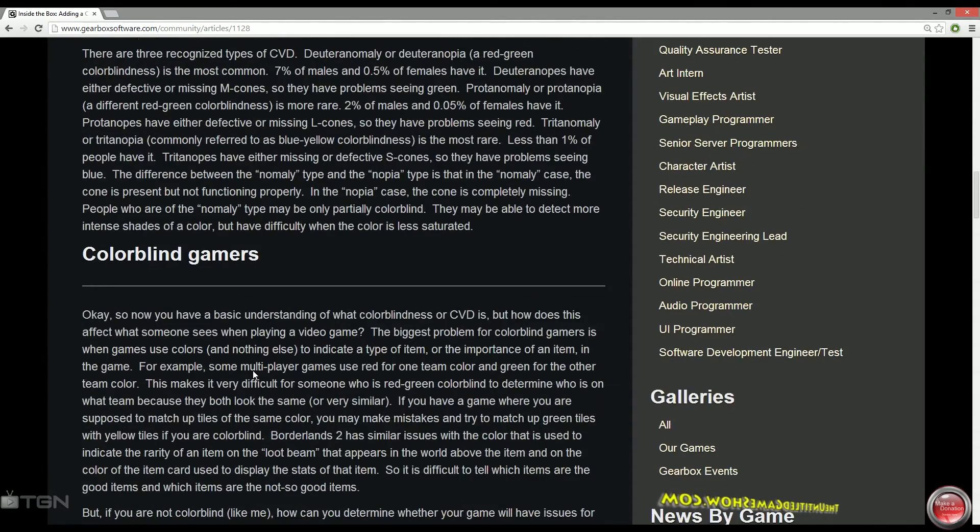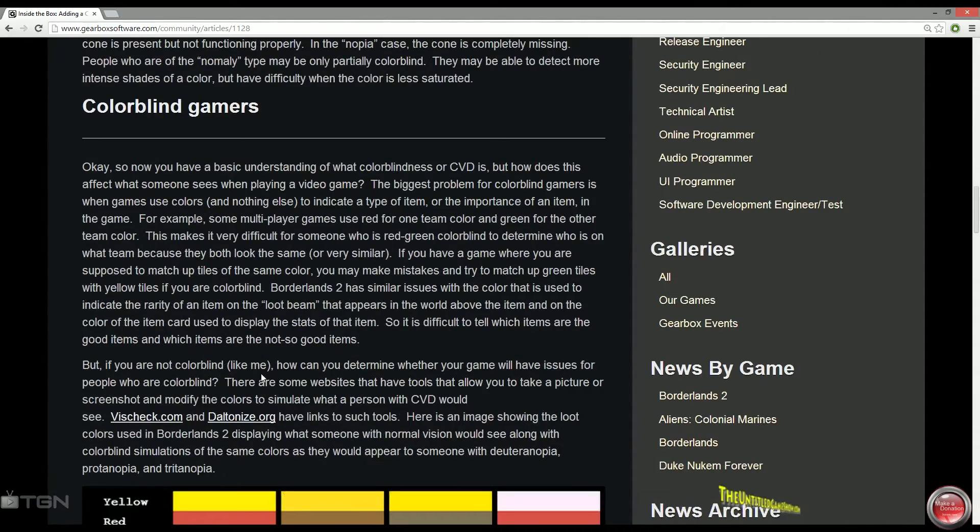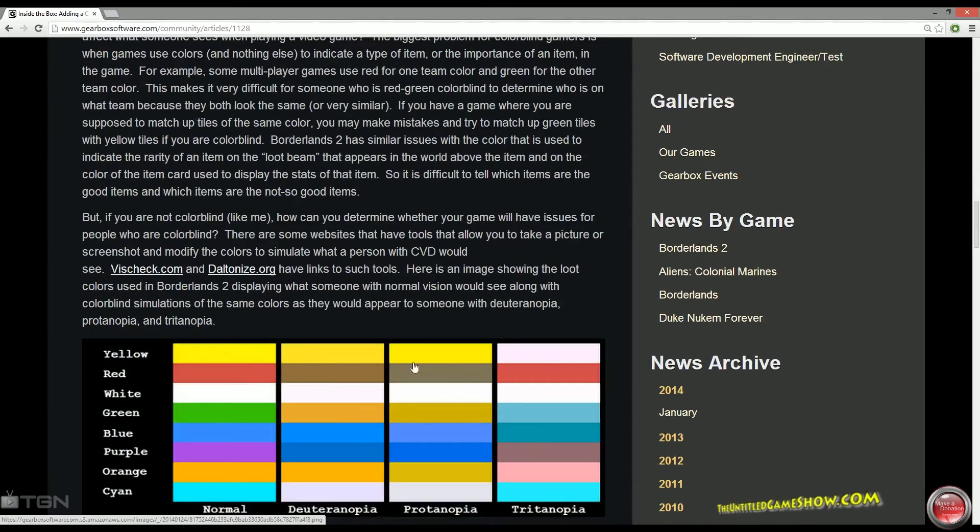In the near future, a colorblind mode will be coming to Borderlands 2 for every single platform. It doesn't matter what type of colorblind condition you have — it will have a mode for that. This is important because in Borderlands 2 there are many different colors: yellow, red, green, blue, cyan, and orange — all representing different gun quality tiers. Knowing the rarity of guns by color is critical to the game.